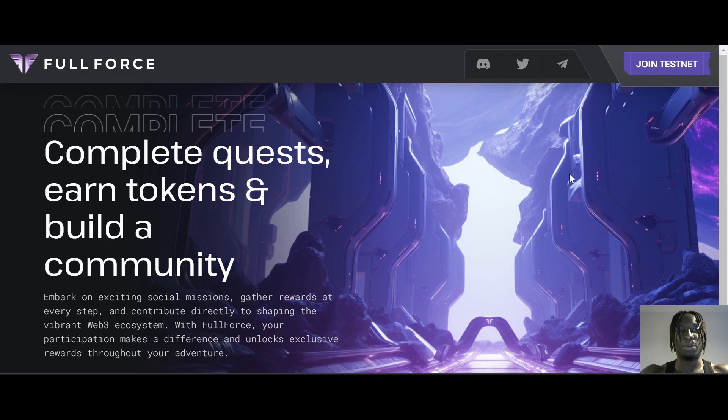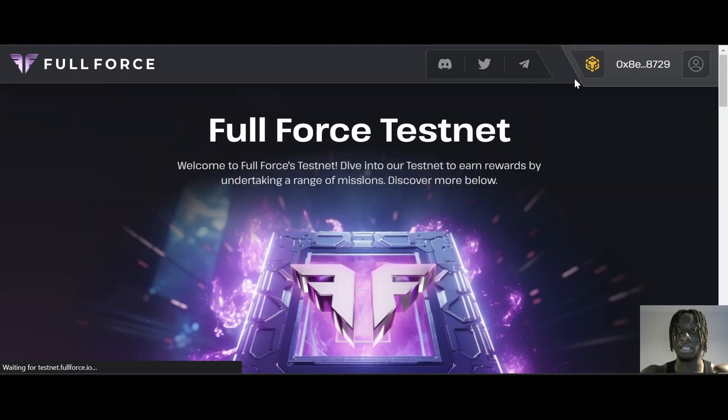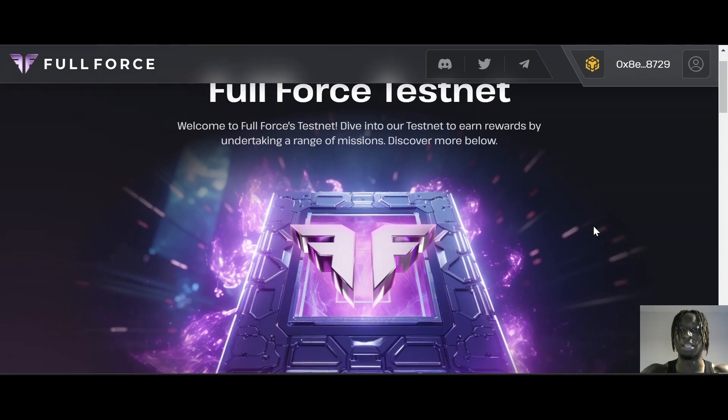For people who need help: you need to click 'Join the Testnet' in the top right. It will give you two options — you can sign in with your Discord or sign in with MetaMask. For this walkthrough we're going to sign in with MetaMask, so we'll click MetaMask and sign in.